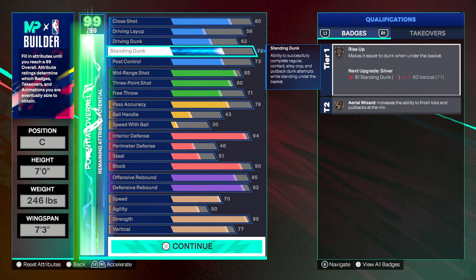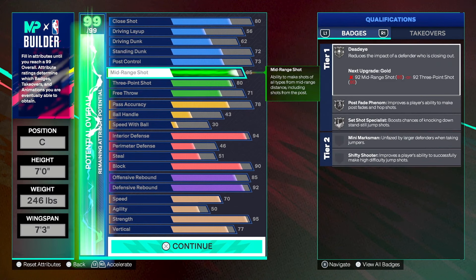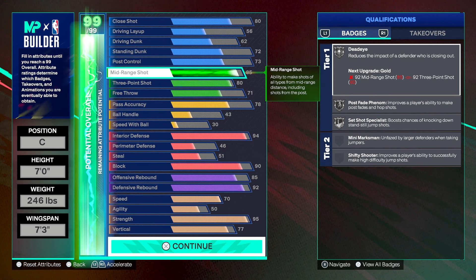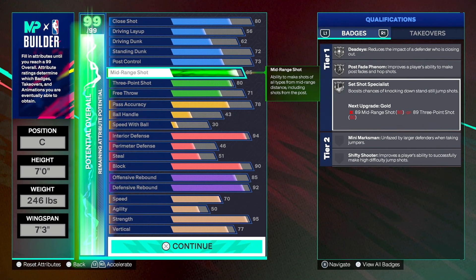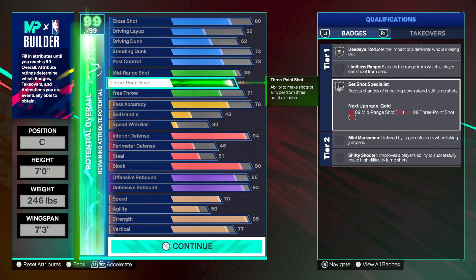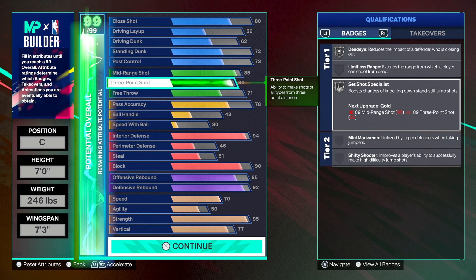Looking at badges: we still have paint prodigy to look forward to for scoring inside. For stretching the floor and being a good teammate, the gym will be solid. At 85 mid-range we're super close to dead eye. Cap breakers will make this even better. I'd recommend using early cap breakers on mid-range — an 80 is fine, and silver set shot specialist is cool. The tier one plus-one badge will probably go to set shot specialist.